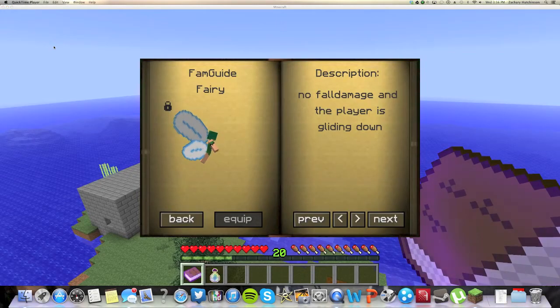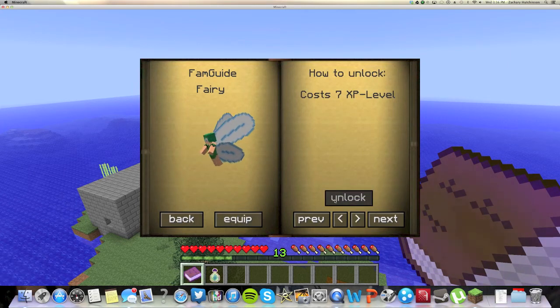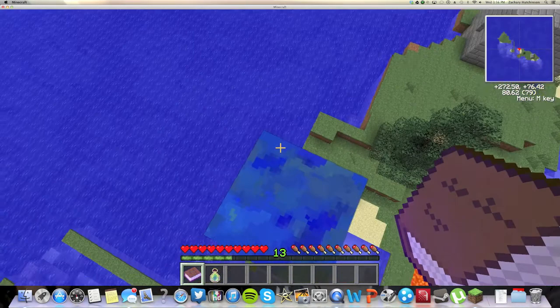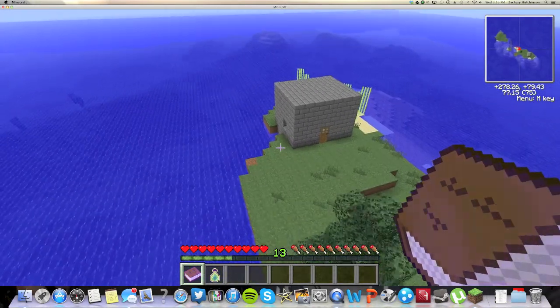The next on the list is the fairy. This does cost XP as well. People that have seen this mod really like it. It only costs 7 XP, so it's not totally expensive. What the fairy does is it lets you glide as far as you want. Let's say you're trying to get into a big trench or something like that — it's very helpful to glide to certain places.